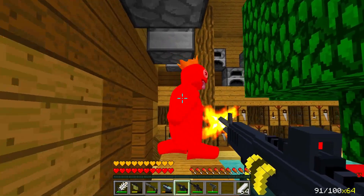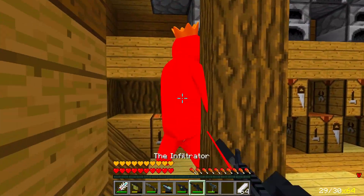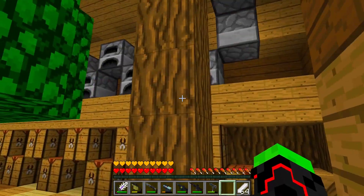Here you go, you mutant chimney head. Now we're going to deal with this rainbow friend too. Come here — I'm going to kick your ass like this. Alright, we got him.